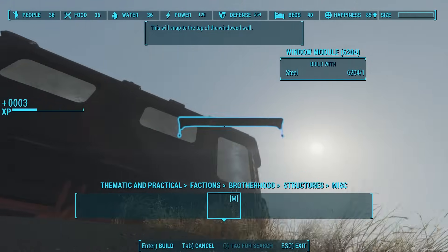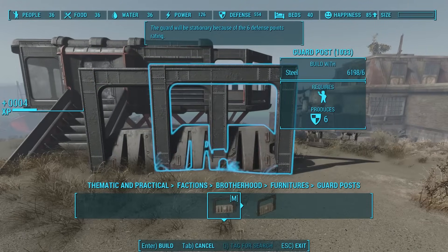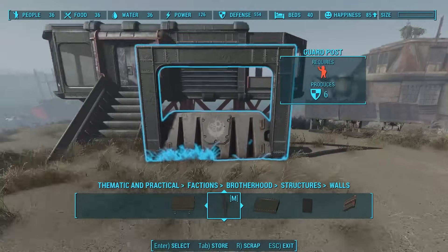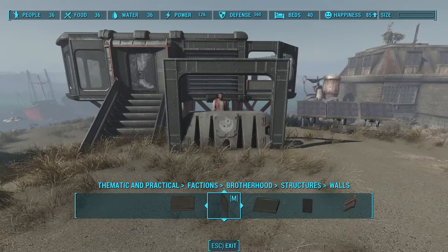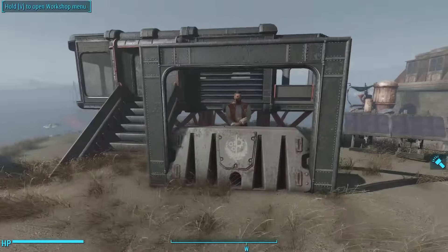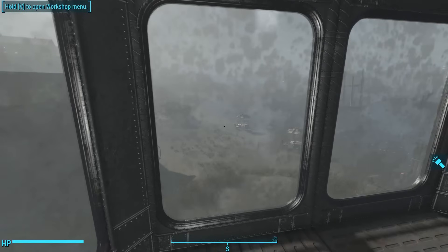It comes with window modules — I think these are shades to shield windows from the sun's glare — which are exterior pieces you put outside the wall windows. Then it comes with guard posts, and these are really cool. Not only are they functional, but the walls that come with the pod builder snap to the sides of the guard post, so if you wanted to work this into a pod-like fortification, you easily can. I tested it with a settler and she manned the guard post perfectly. This was completely new to me, and for those who've been using Thematic and Practical for a while, this new update is going to be new to you as well.